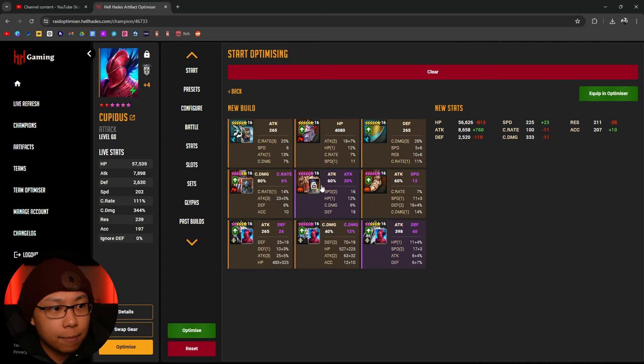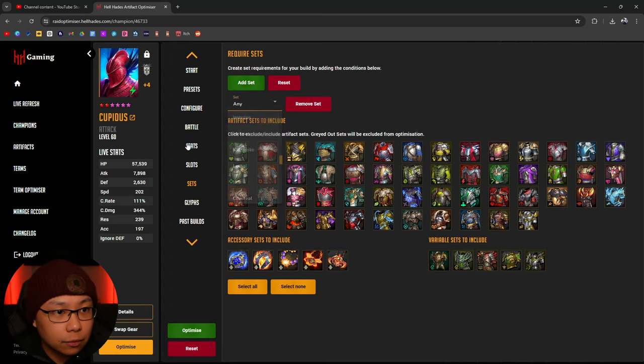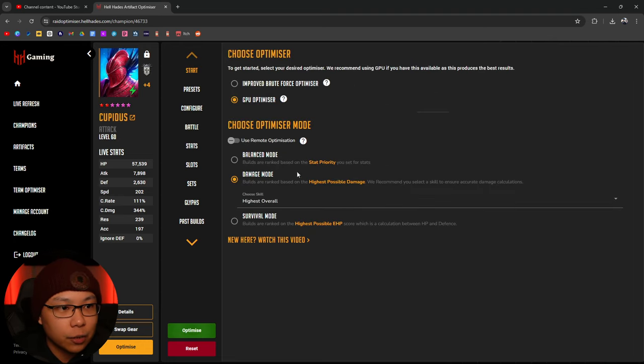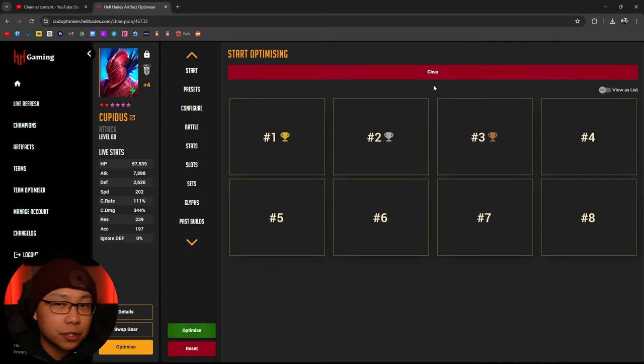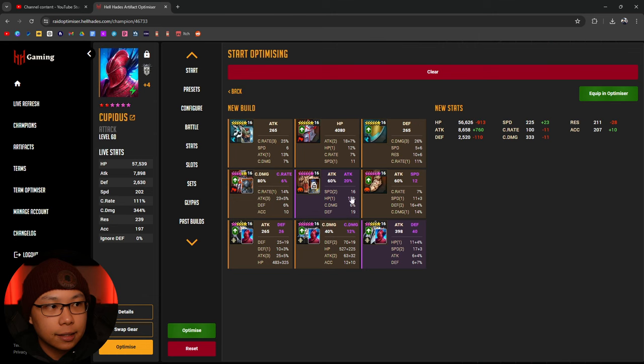It looks like we're taking gear off of Baron, but I don't use Baron. Let's actually include sets - I want to make sure he stays in some ignore damage gear. I'm thinking about this but I think I'm pushing it too much because the Hell Hades optimizer with these settings is already showing the highest possible damage for the parameters I've set. It's showing it in gear that isn't savage or lethal - it did show cruel but I'm not sure that's where I want to be.